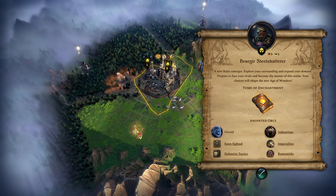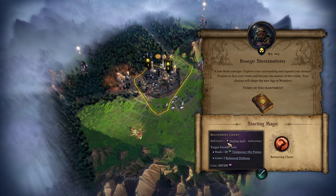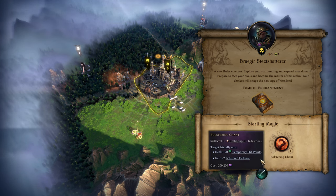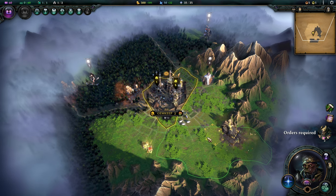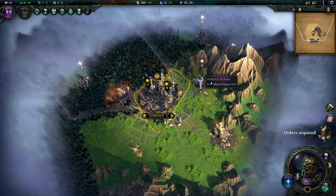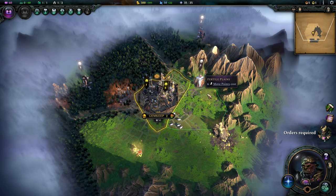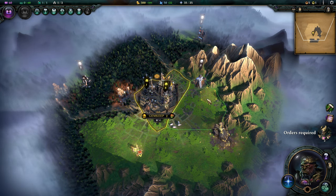All of our starting choices are right there. We start with the ability to summon a Copper Golem and get the spell Bolstering Chant for use during combat, which heals 20 temporary hit points and gives two bolstered defense. Defense allows us to avoid physical damage. This game has both temporary and permanent healing — having healers is still important, but temporary healing makes them less crucial than they used to be.